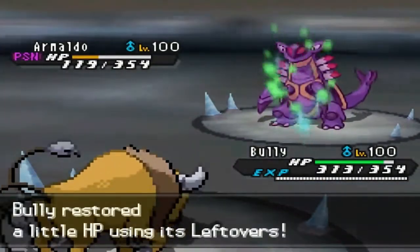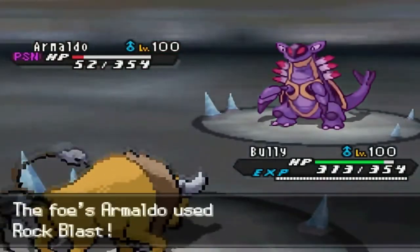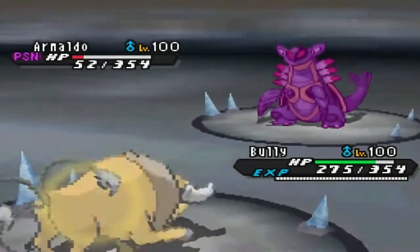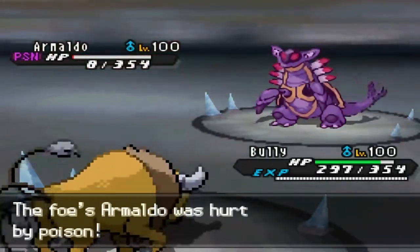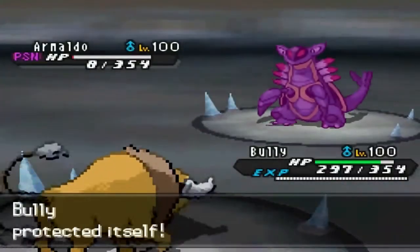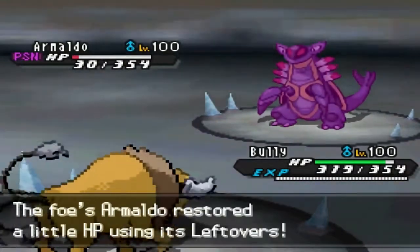Armaldo also has Leftovers but Toxic is doing good work. He uses Rock Blast but only gets two hits, which is fine. I use Protect again the following turn — I know Armaldo will die to Toxic next turn — and that's exactly what happens. Armaldo is out of the way, and Tauros is still at nearly full health.